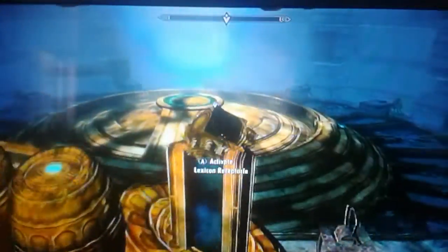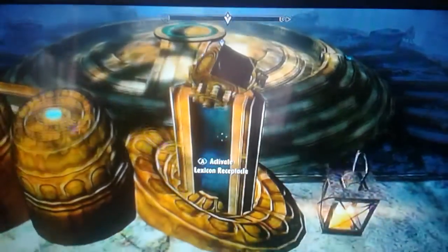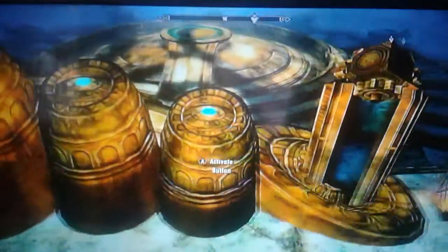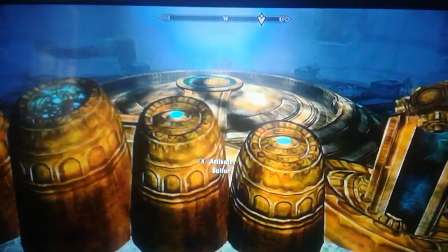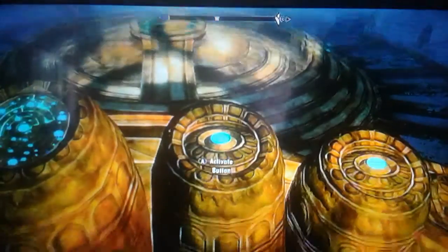So here we go guys. First of all you want to place the lexicon inside whatever this thing is. Then, it shows two buttons that you can press, but you do not want to press this one — you want to press this one. Let's see how many times it takes.